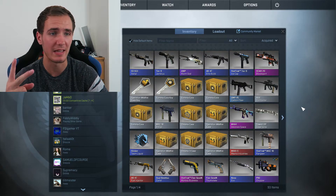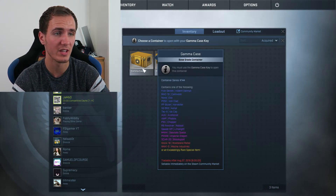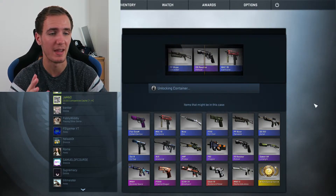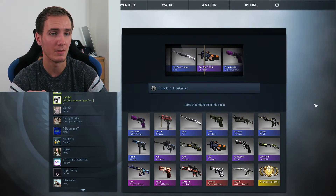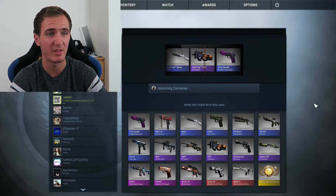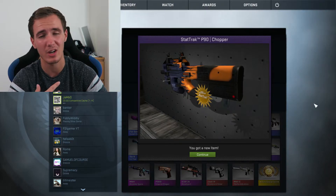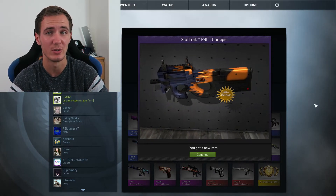I was wrong — I actually have two Gamma keys left, so we can open another Gamma case. Which one do we go for this time? It's got to be the one in the middle. Hopefully this is the right one to pick and we get better than a blue. I've already got one of these, but this one is StatTrak, so that's actually all right. The skin looks okay but won't be worth a lot. I'm collecting StatTracks to hopefully do a trade-up.